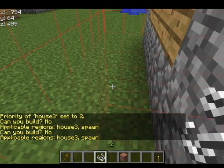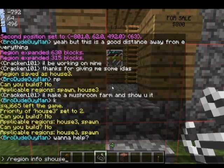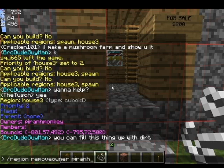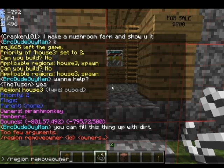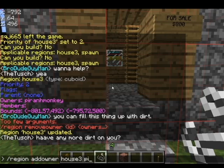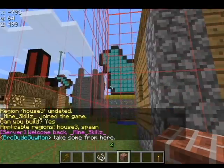Now when we click it — oh, why can't I build? Let me check — slash region info house three. Priority two, owner. Ah, it helps if I spell my name right. So let's do slash region remove owner, however I spelled my name, from house three, and remove the misspelling. Now that I'm added correctly, I can build, and now I will be able to build inside of this region, and then you can change the sign to whatever you need to.